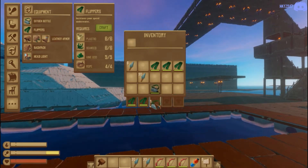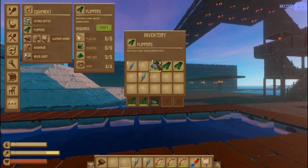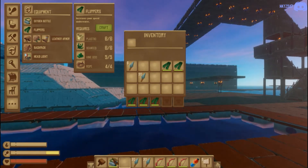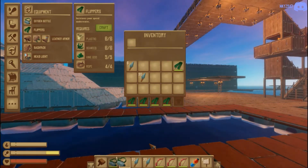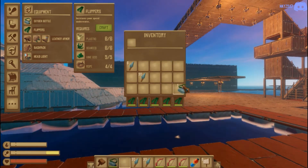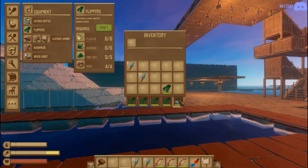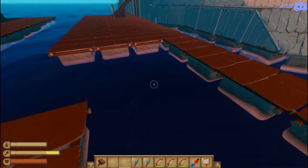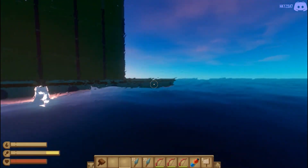Do the same thing — put the oxygen back into your equip bar, put it over a set of flippers, and there you have it. Repeat as long as you want. If you want five sets of flippers, do it five times. If you want four sets and one oxygen, do it with four sets and one oxygen.